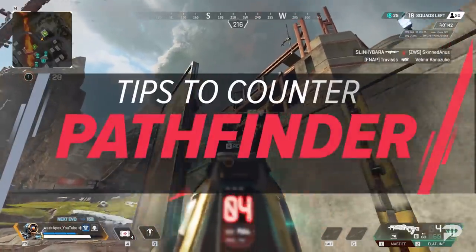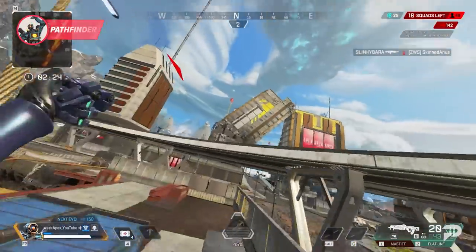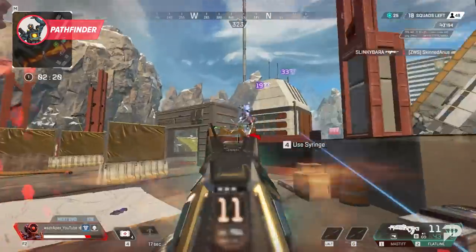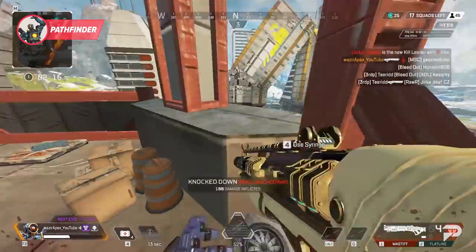Speaking of mobility, playing patient around it is how you should handle the next legend. Pathfinder can pull off some pretty crazy stuff with his grapple, and it's easy to get caught off guard by him soaring over your head or bowling you with a crazy fast slide.